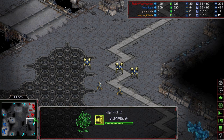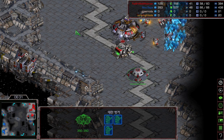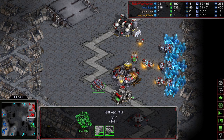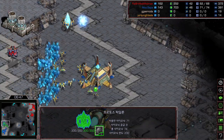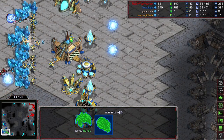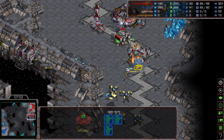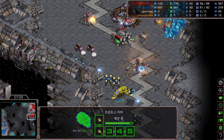Mini has three dragoons pushing toward Flash's natural, but doesn't know whether the siege tank is still there. Flash is going to have a second tank. Mini will now see this dropship coming and doesn't look ready to defend — he only has one reaver with four dragoons. Flash is out of position now, getting his units picked up while landing scarab shots on Mini's base and picking up marines.